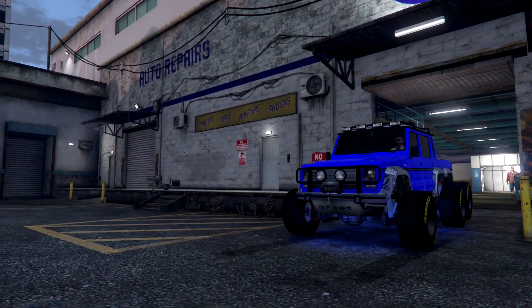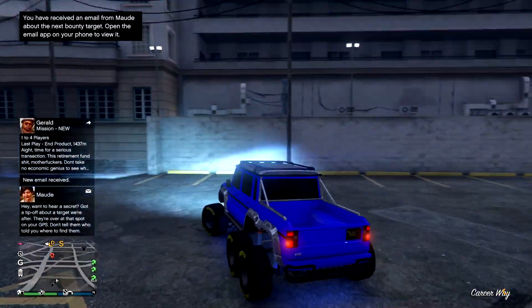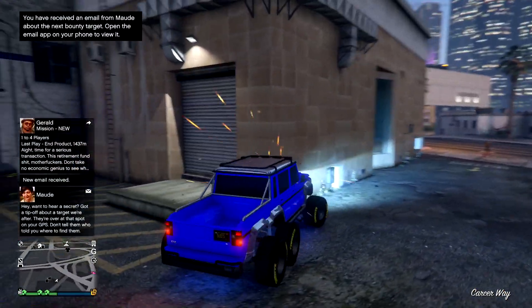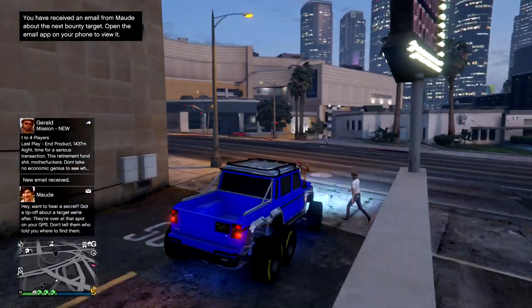If you guys want it, the RGB value is 0, 0, 255. I did find the hex code for it — it's four zeros then two capital F's then two capital A's. You do have to do an inspect element on the Social Club website to actually make this your crew color.